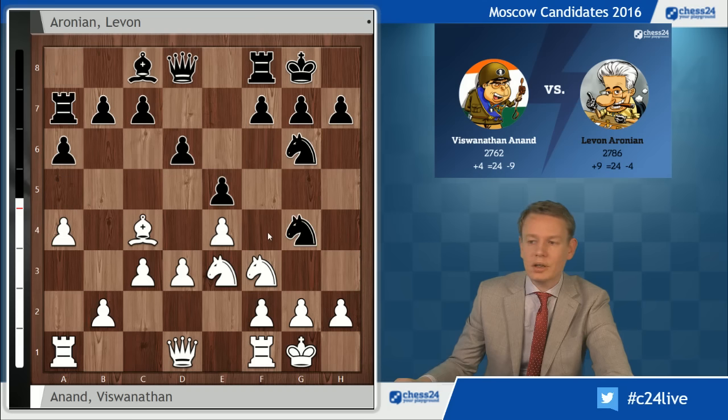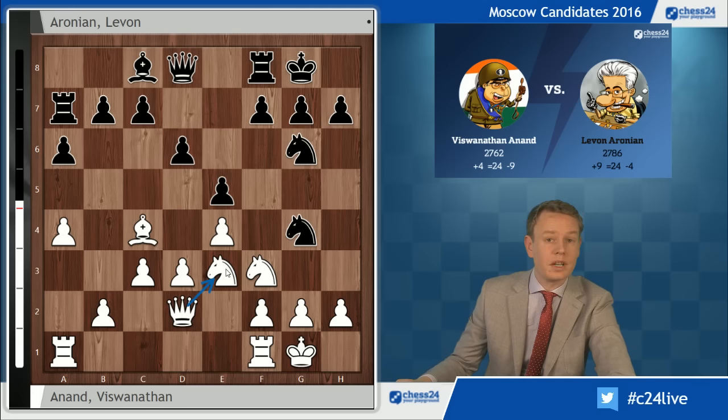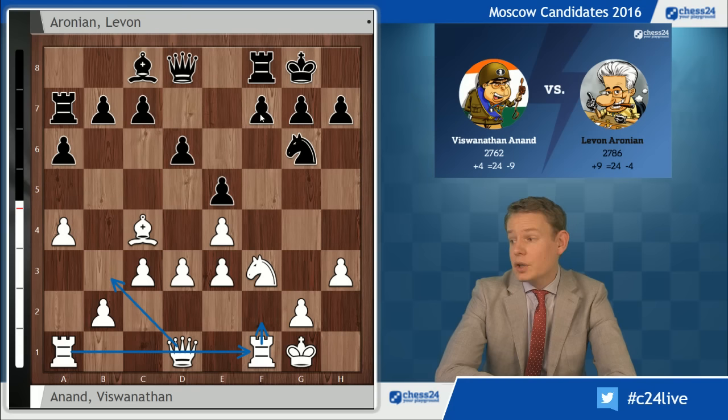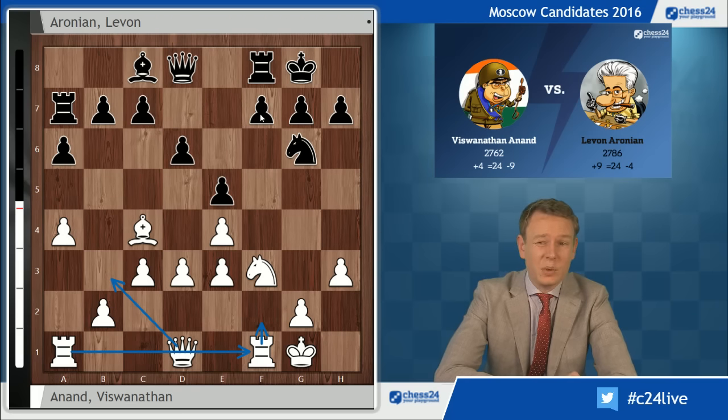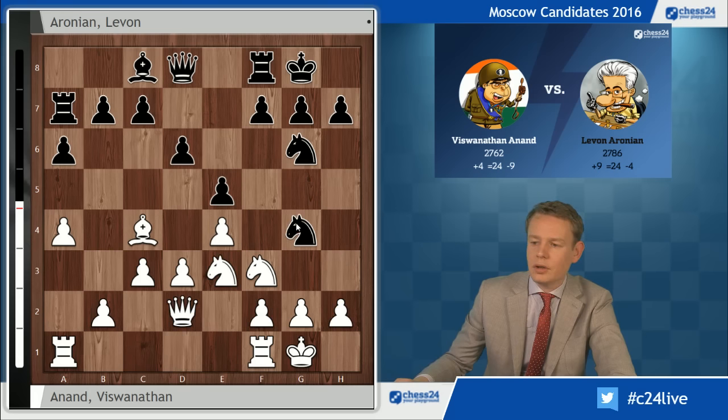Instead, Ng4, quite logical. Black is trying to exchange pieces, solve his problems. And Anand decides to maintain the structure, goes Qd2, tending to recapture on e3 with the knight. There was a sharper alternative: h3, provoking Nxe3, now playing fxe3, tending to build up some pressure against the f7 pawn, which was interesting in my opinion. I believe that Vishy shies away from this structure because he's lost a game against Magnus Carlsen in the World Championship match in this very structure, and probably he decided it's not his cup of tea.